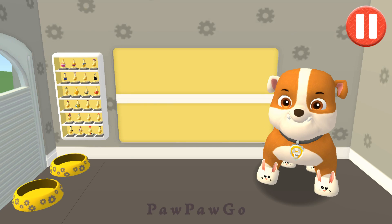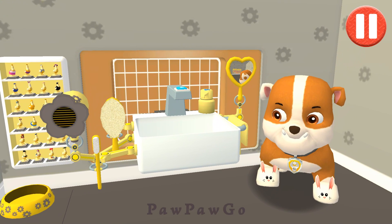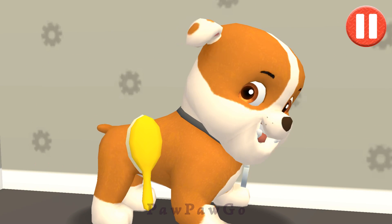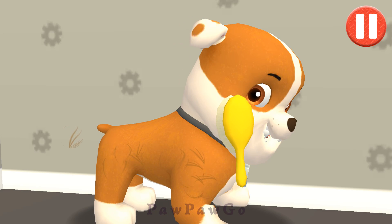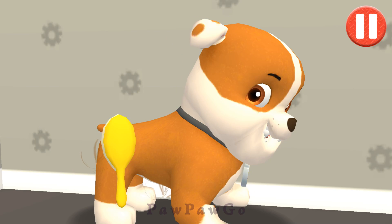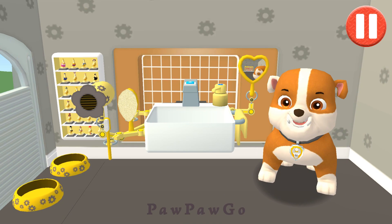Tap the hair. Tap and drag the brush over the pup's messy hair. That's some good grooming! I look paw-tastic!